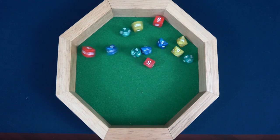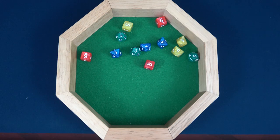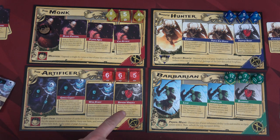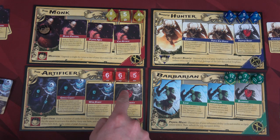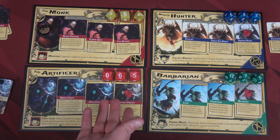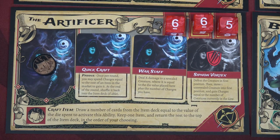On to round 2. Rolling dice, I see another 12 for our Barbarian — she is awesome. Looking at the dice, I was really wanting the Artificer to rest since I don't have a great way to increase charges except for an exhausted ability. But a 6, 6, and 5 is really hard to pass up. Even so, I'll have the Artificer rest this round. Let's place the rest token for the Artificer.